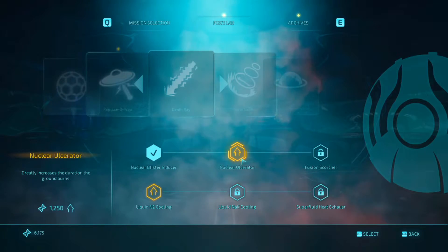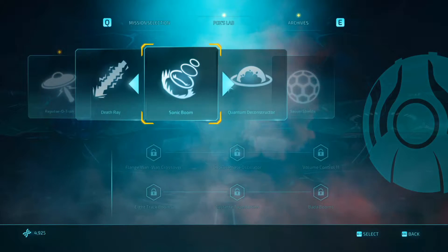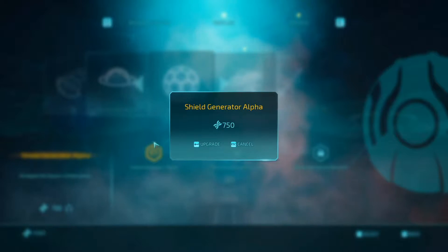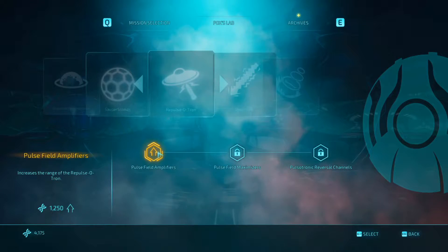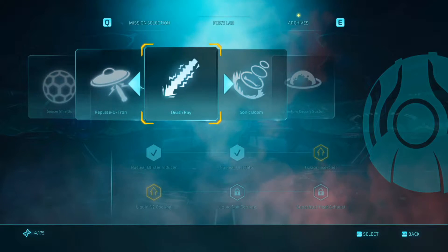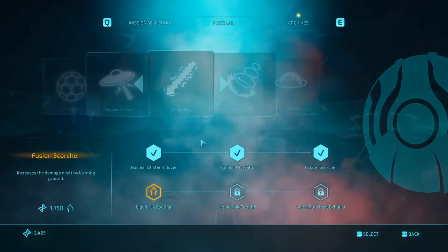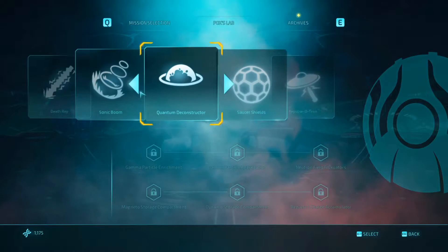For the saucer: 'Increase the death ray's charge capacity' or 'increases duration of ground burns' — yes, thank you. I don't have the Sonic Boom or the Deconstructor yet. Shields were a big problem in the last episode — 'increases the saucer's shield power,' yes. That 750 upgrade is actually cheaper than I thought — I thought 1,000 was the cheapest. 'Increases the range of the Repulsotron' — I don't remember what that does but we can potentially upgrade that. I can also get 'damage dealt by burning ground,' and then maybe the Repulsotron too.